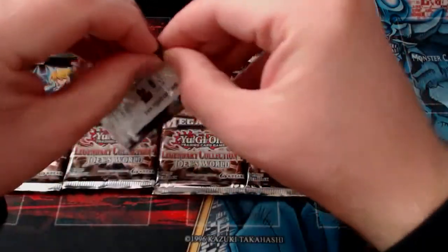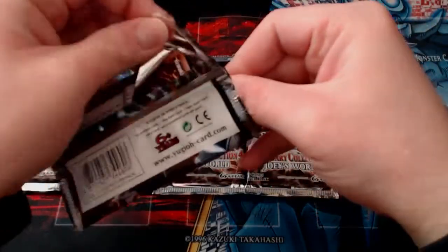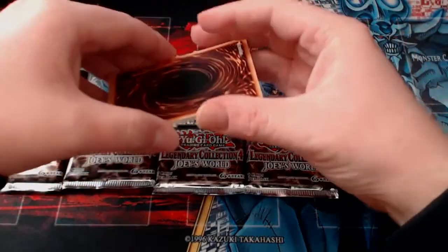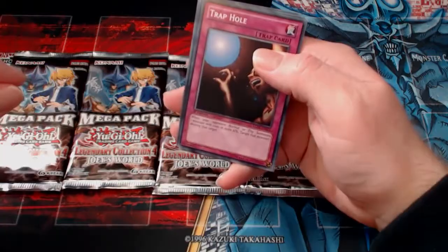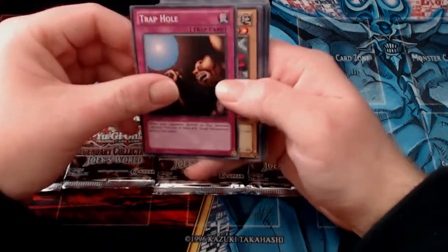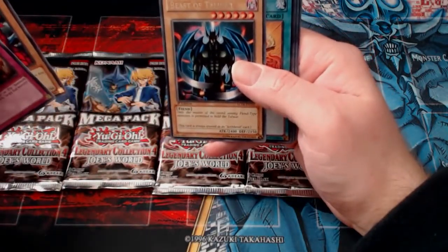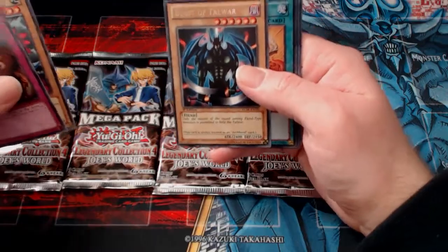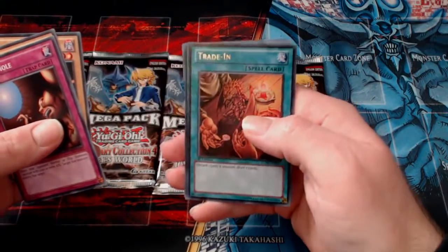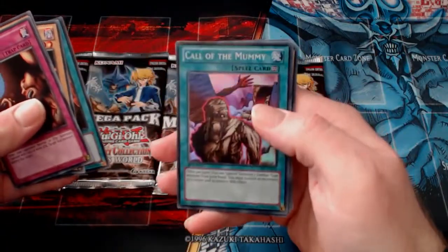How lucky do we feel? Red Eyes, Harpy Lady 2. Australia's finally lost its heat wave - now we're dead cold and freezing. So, we got a Trap Hole - a good classic. A Stone Armadillo. A Beast of Talwar - pity I've already got a few of them. And a Trading card. Got one of them as well. Ultra Rare - sorry, that was a nice pull. And a Call of the Mummy Super Rare.